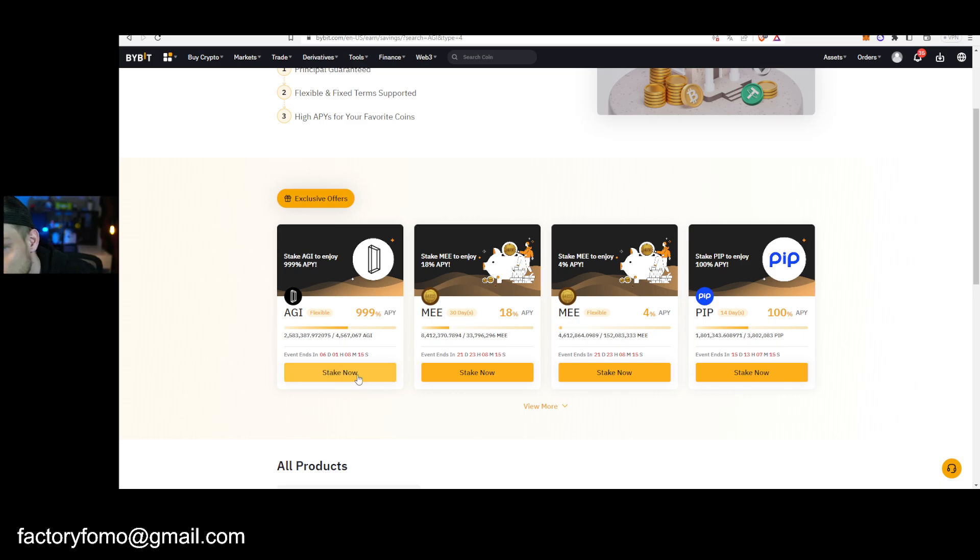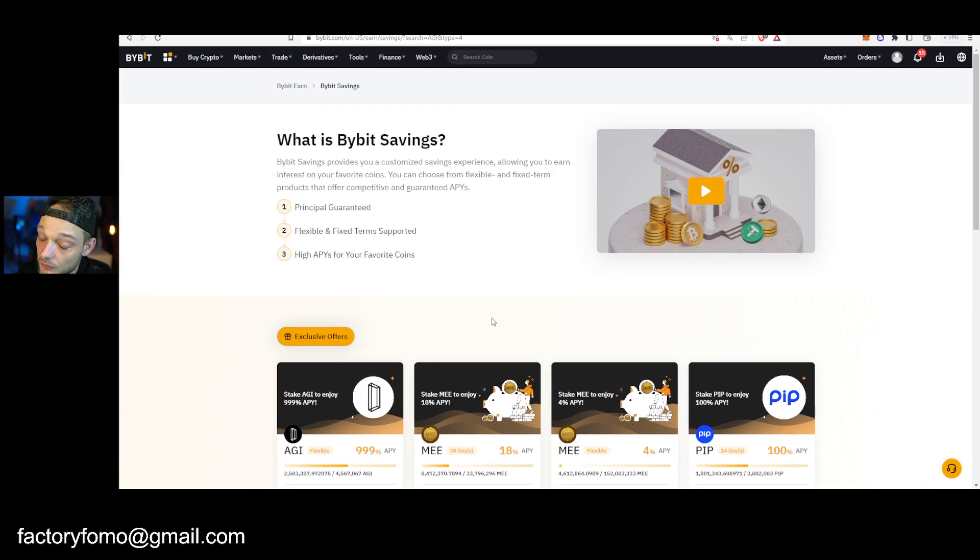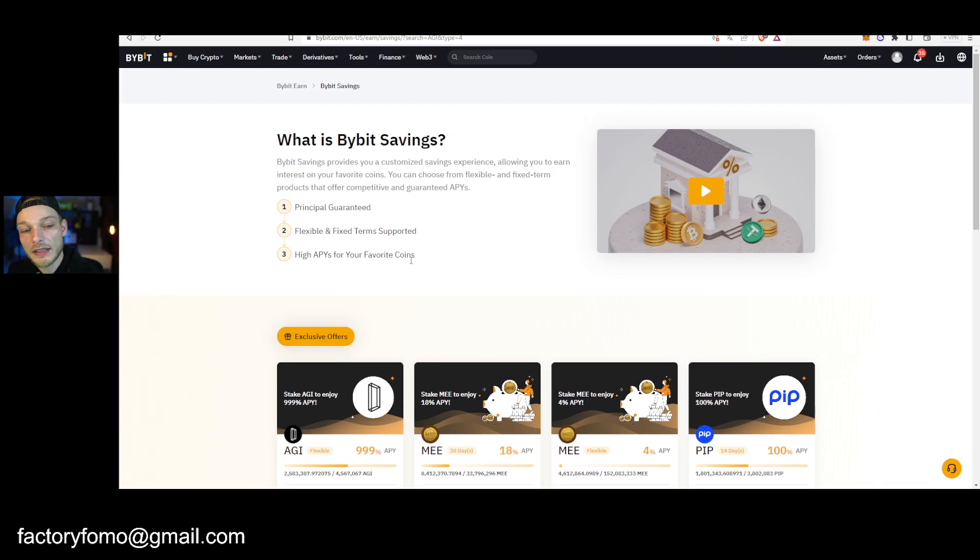Then you can click Stake Now and select the amount of AGI you want to stake — press Max or whatever. The minimum staking amount is 100 tokens. Once you've done that, click Agree and then you can stake it right there. That's the way you can stake your coins and get more tokens as well.